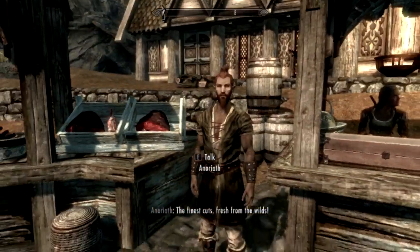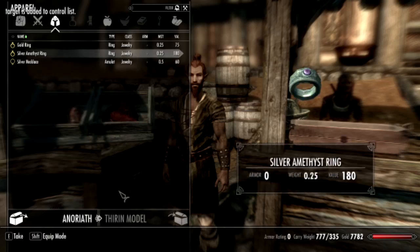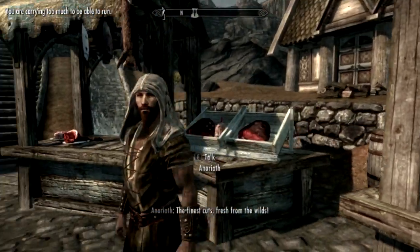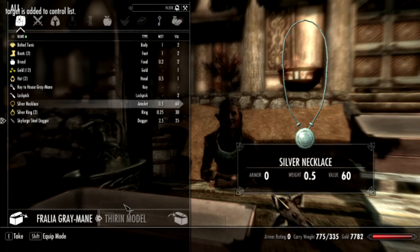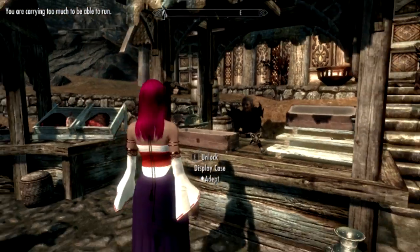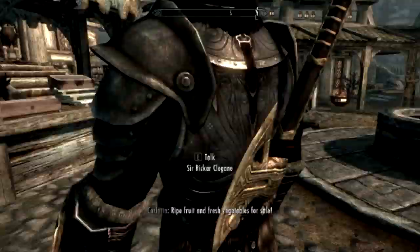I can just walk around and beat up people for gold. This works with any NPC in the game - everybody's armor, even mod characters. So if you might have some problems once in a while, like Lydia for example - most people have problems changing her clothes. You can do that if she's usually not your companion but she's going to be around your house. You can always use this mod to change her clothes so she won't be in armor all the time.